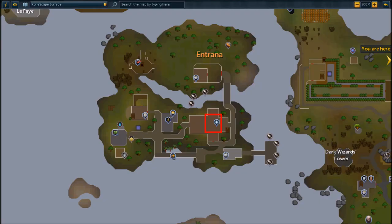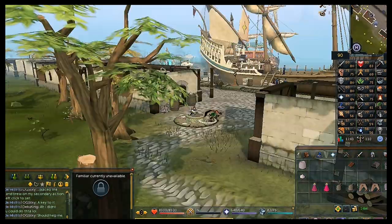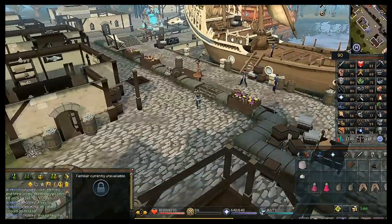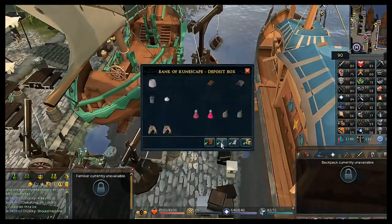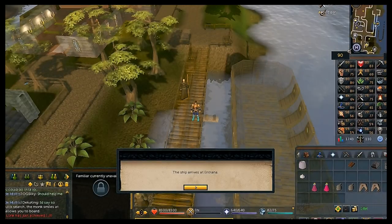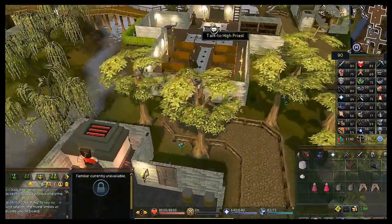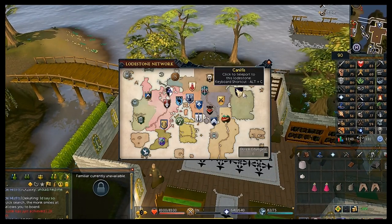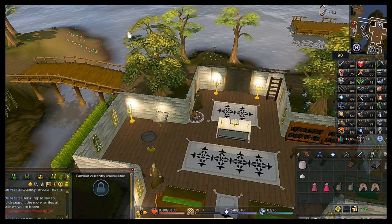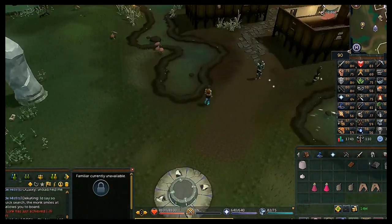Now head to Entrana — there's time to bank first so drop your combat equipment. Home teleport to Port Sarim where there's a bank deposit box on the docks right before you travel to Entrana. Open the deposit box, get rid of all combat equipment, then right-click one of the monks to travel to Entrana. Take the pot to the Head Monk / High Priest and use it on him or just talk to him — he'll bless the pot.